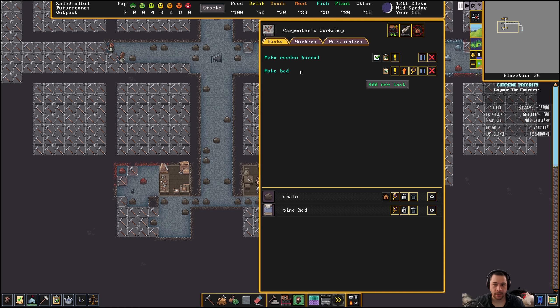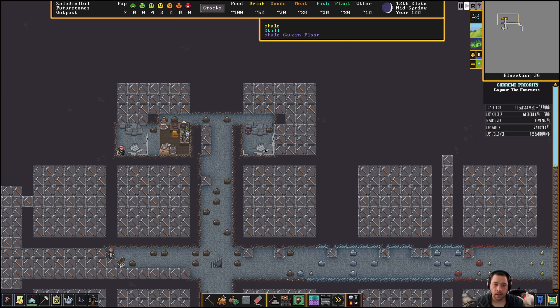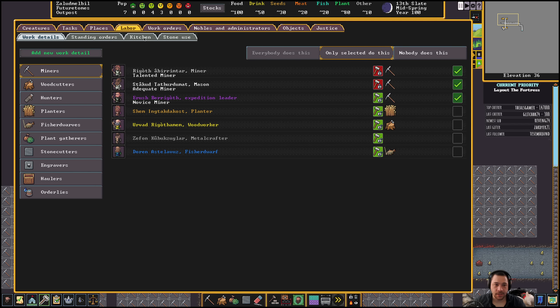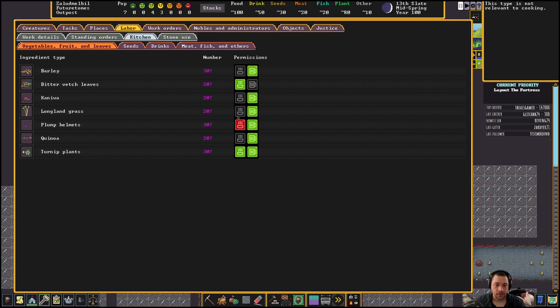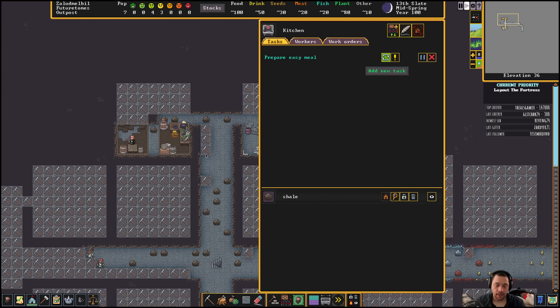Here you can see the barrel and bed assigned and currently active — basically someone is currently working on it. In the kitchen I can do make easy meals. The only thing I want to check is to make sure they're not cooking something dumb. For instance, plump helmets, which is a mushroom, can be brewed so don't use them. Turnip plants can be brewed — don't use them. Don't cook with seeds, don't cook with drinks. As you unlock additional seeds, make sure you're not cooking your alcohol.